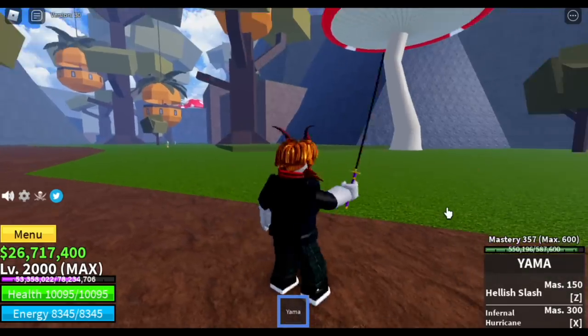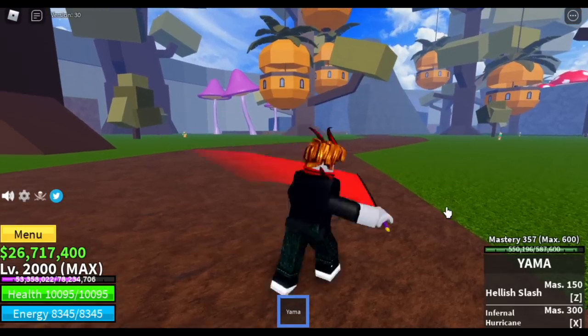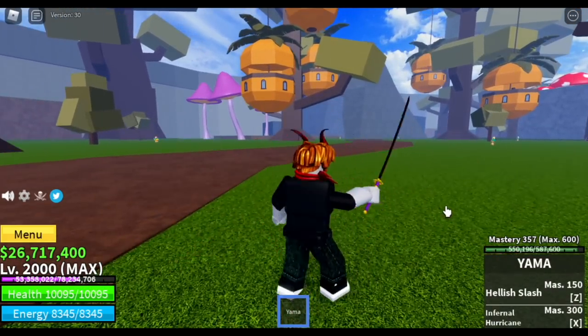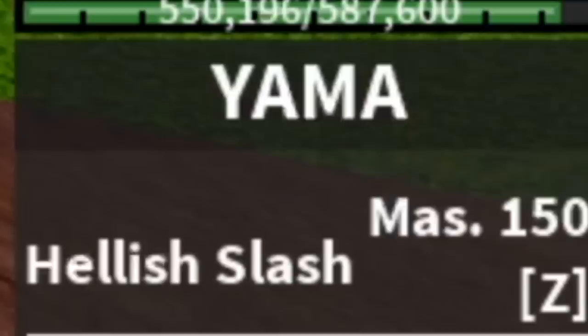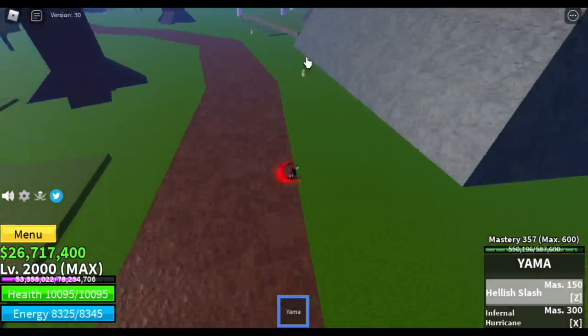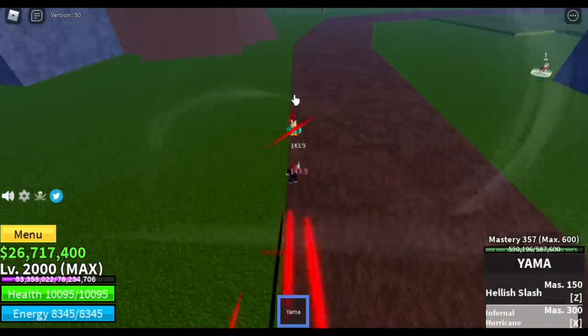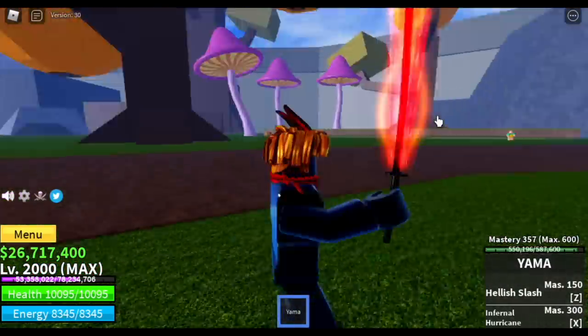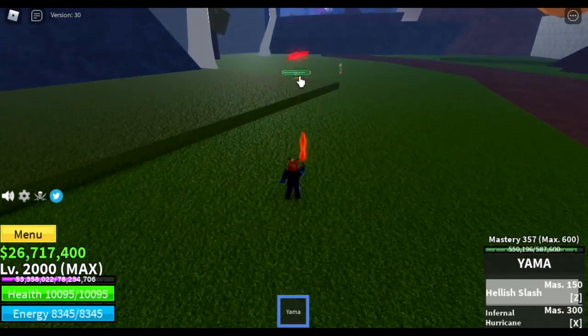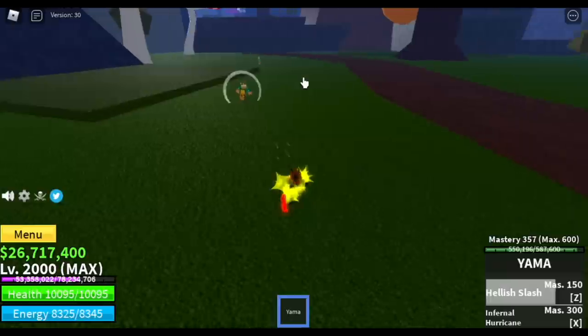Here is the Yama - you need 300 mastery to use two skills. This is the normal left click attack. For the first skill, the Hellish Slash, it can be unlocked at mastery 150 - it's a long range attack that can also be used as short range. Next up is the Infernal Hurricane, unlocked at mastery 300. There's a charge first and you can also increase the damage by using Haki.